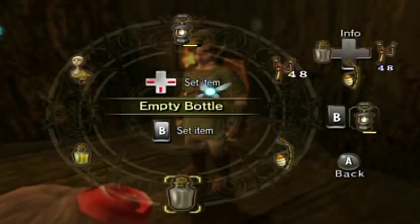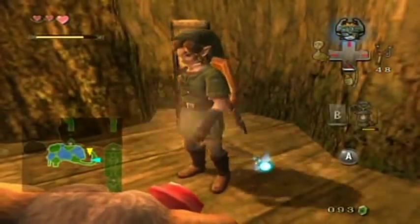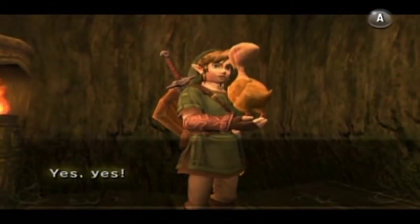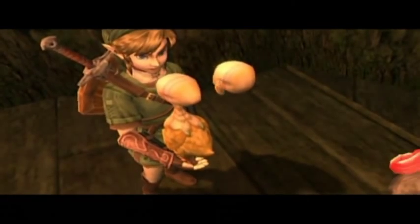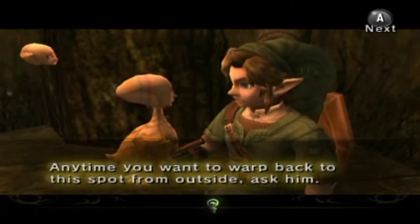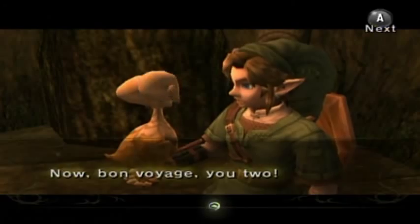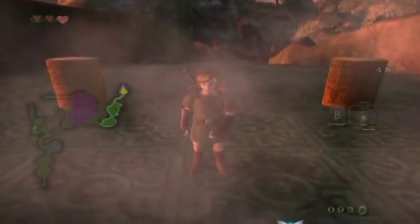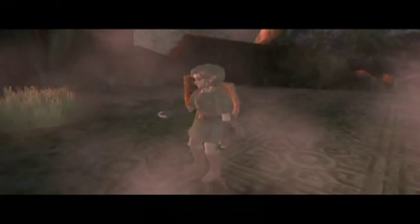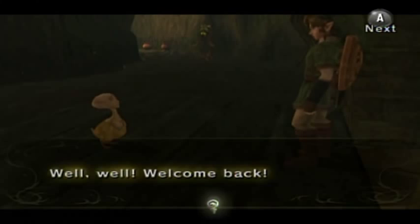She works like a typical item — you can select her. I just want to show how she works. You'll meet Ooccoo Jr., likely her spawn, and she will warp you back to where you entered from. So she's sort of like a checkpoint in a dungeon, wherever you want it to be — quite handy if you don't have time to finish dungeons in one run.